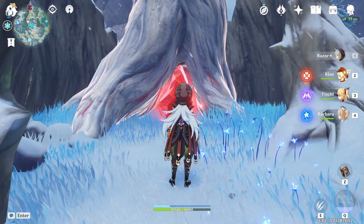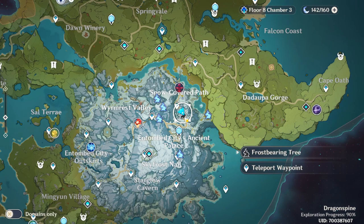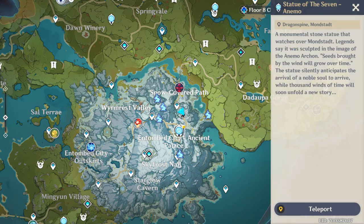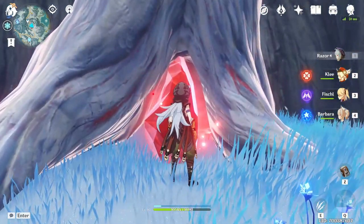Hey guys, what's up, I'm Boika and in this video I'm going to be going over the Frost-Bearing Tree. The Frost-Bearing Tree is located in Dragon Spine, right above the Statue of the Seven — or below it, depending on where you look at it. So as you come over here to the tree...